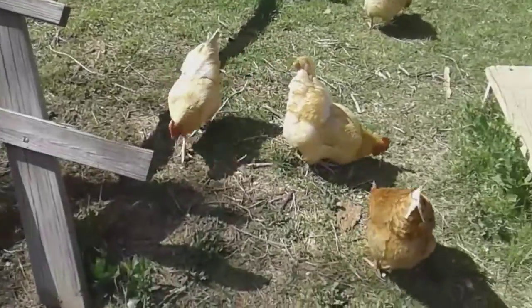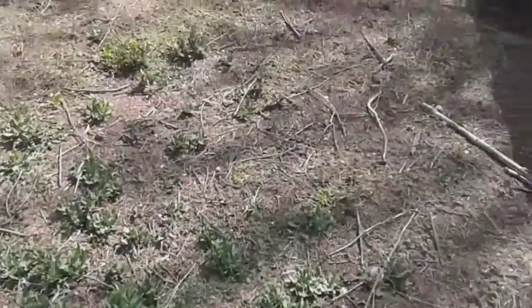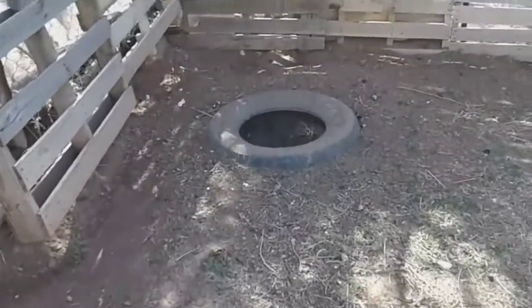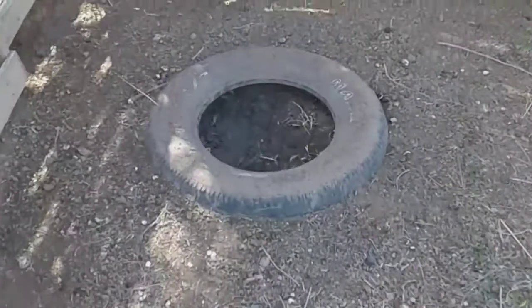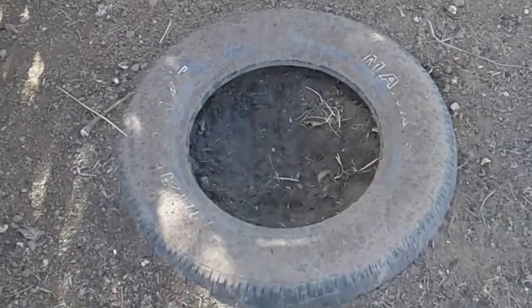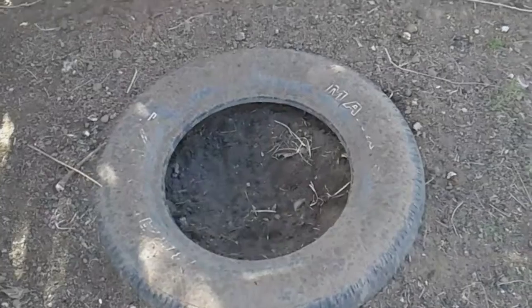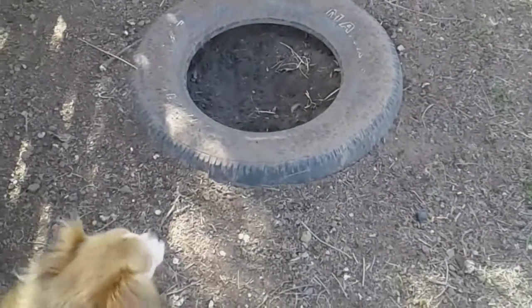I have 12 chickens in this pen. This spot is a little more bare, but there's quite a bit of grass out here — it's kind of nice. I built this little dust bathing area. My husband put it in the ground and I put a mixture of dirt, DE, and wood ash in there. They just love it. I put it in the ground so it'll actually hold dirt — just an old tire. It works pretty good.